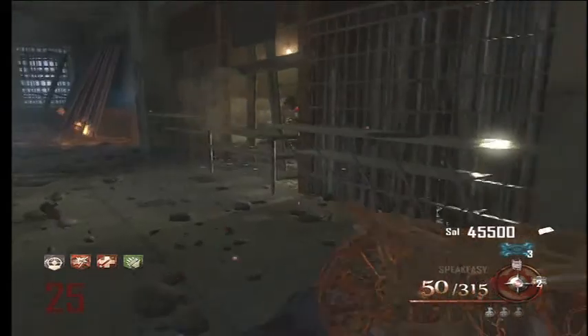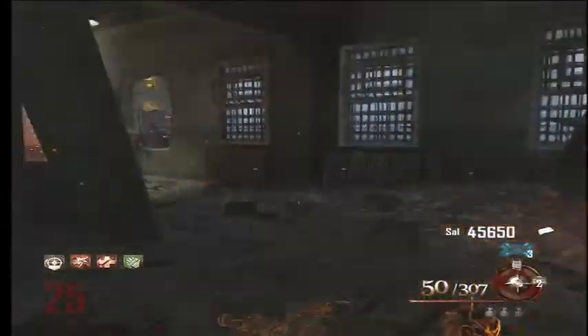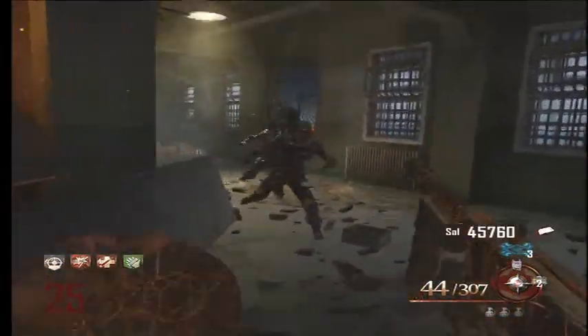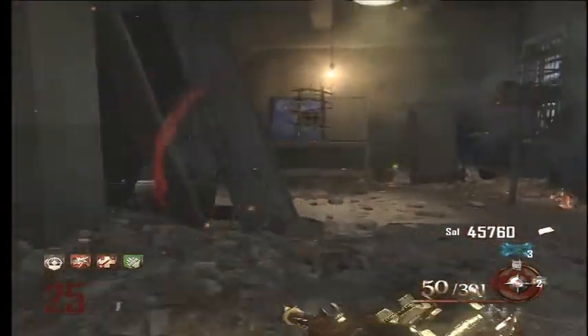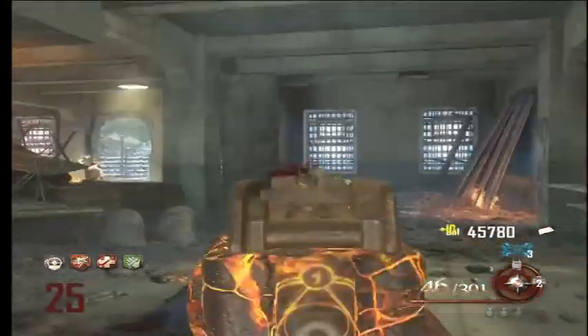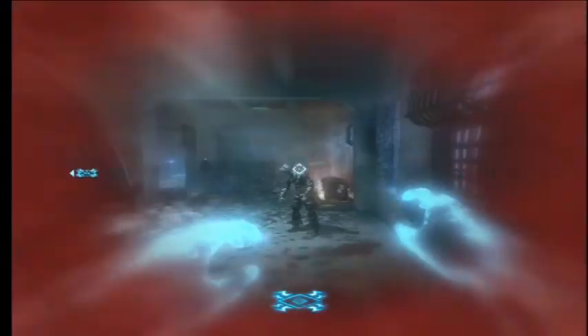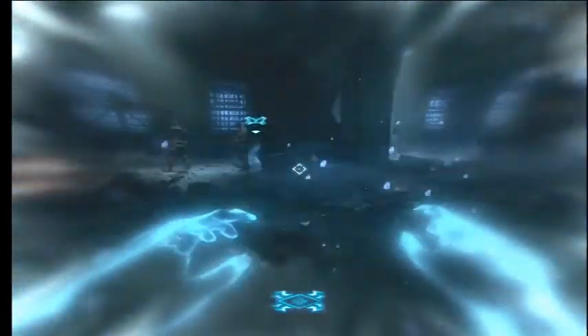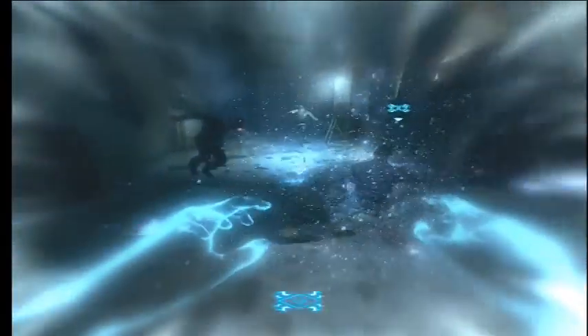I was running Deadshot without it being Pack-a-Punched and I was just taking them out. So I would probably empty all your ammo with the M19 and then switch to the Uzi. The Uzi is a slightly better gun — it has fewer rounds per clip, but it's a very, very nice gun, and it's in multiple places in the map.